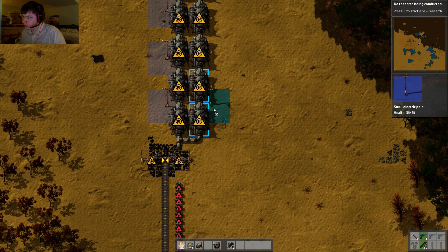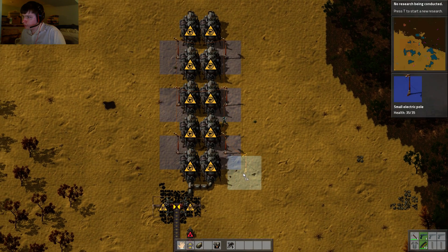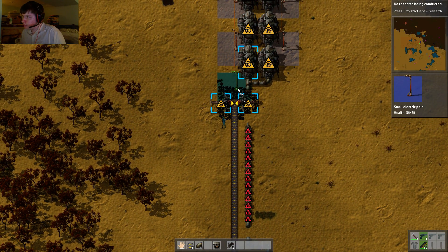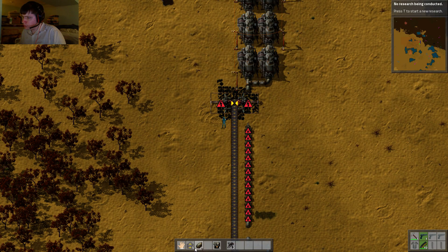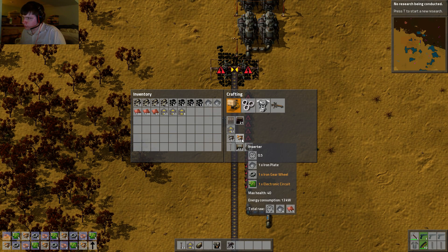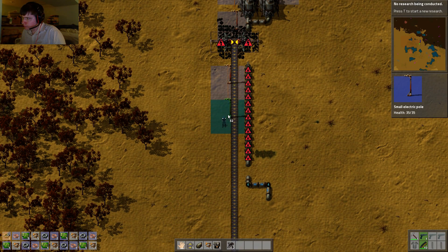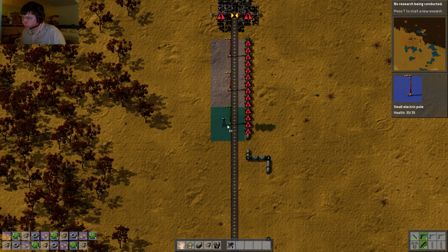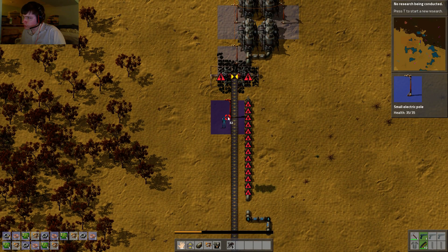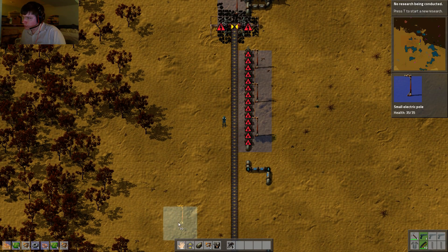Gotta get to the other side. Now I gotta go down here. Now I need inserters — I need 5, 10, 2, 3, 4... 14. And they get power like so. Actually, long run, it needs to be on the other side. Short run it would have been fine, but long run they need to be on that side.